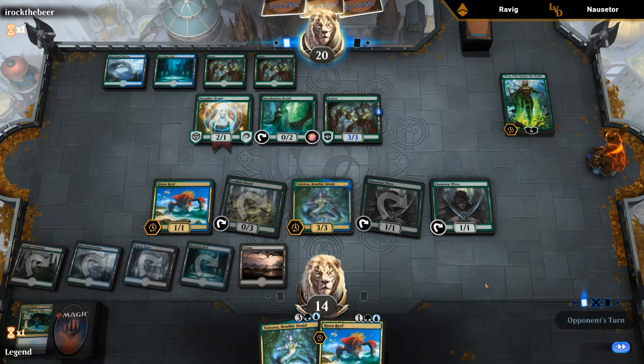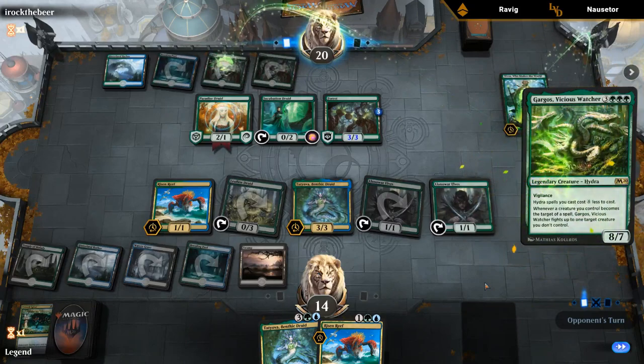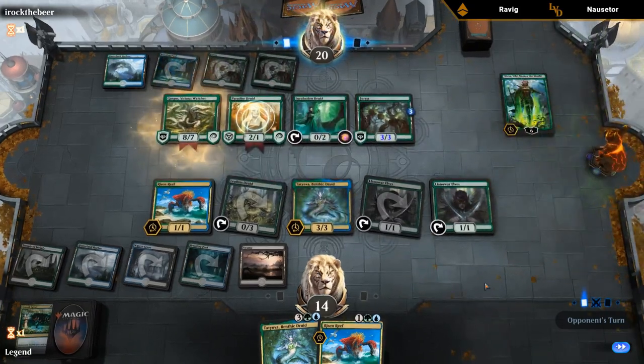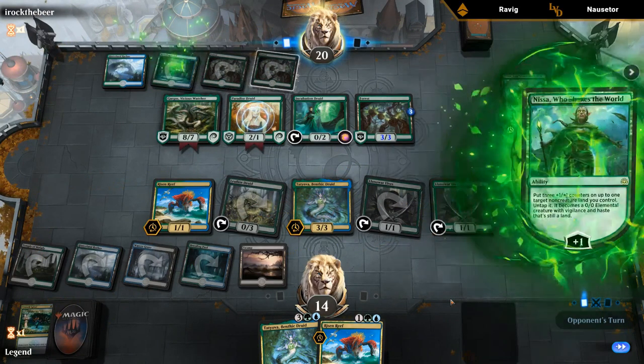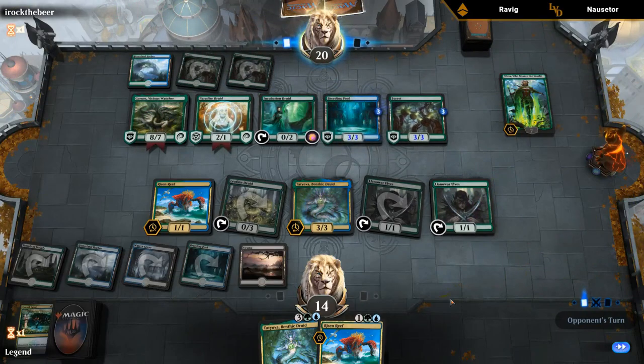Oh — Gargos! So maybe our opponent is on Hydra Tribal. Beating this is going to be a challenge — it's probably going to involve drawing a Dread Presence or Scapeshift.